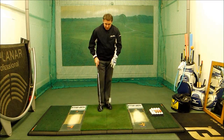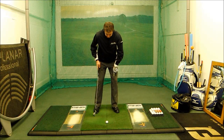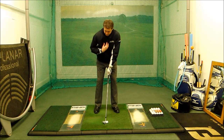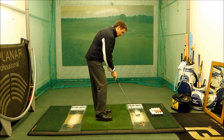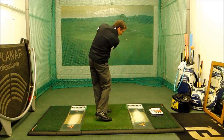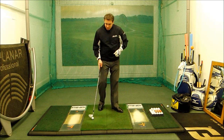Now if I wanted to send one in a little bit higher, I'm going to have the ball in the middle of the stance, 60% of the weight on the left side, top of the grip in line with the thigh, spine leaning towards the target, and again I'm going to really hold the finish off. So that one will fly a little bit higher, and it's going to go in with the same amount of spin control as well.